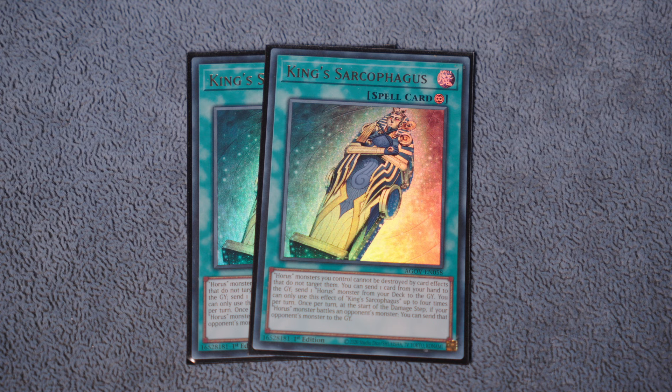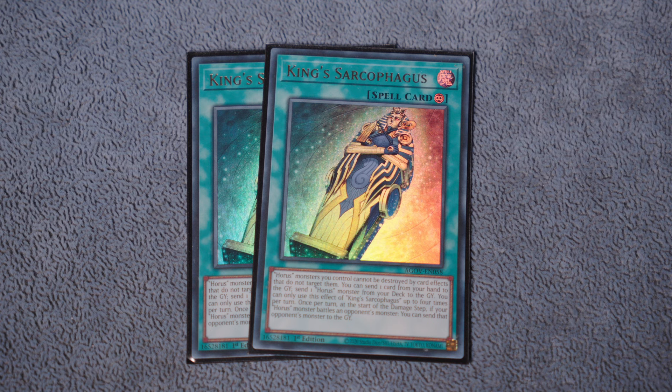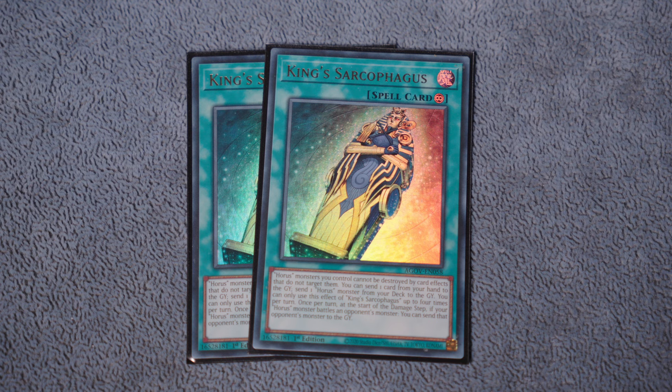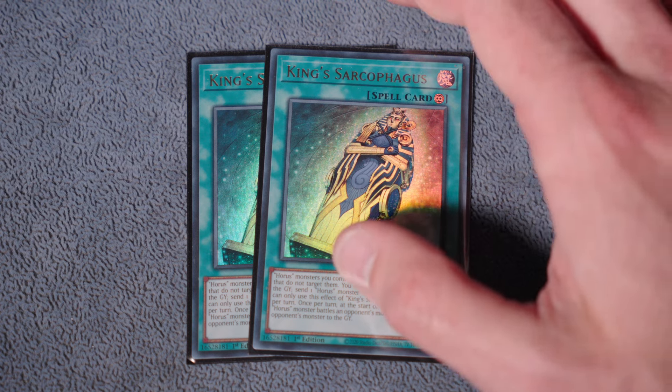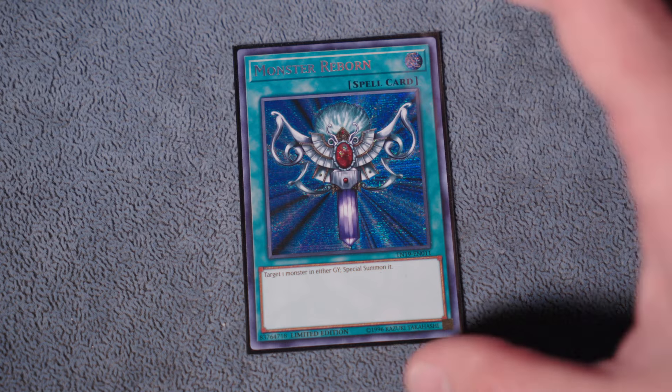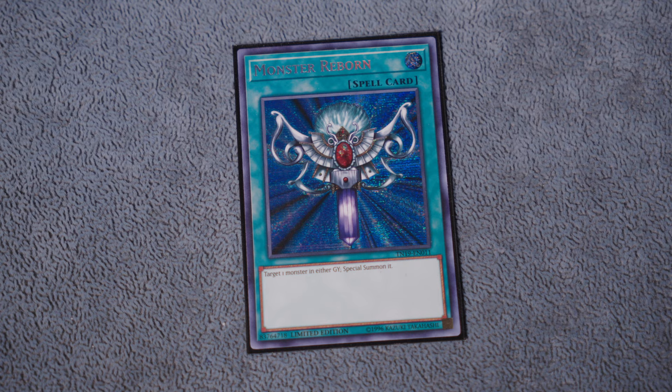Since we're playing the Horus monsters, we play two copies of King Sarcophagus. This is a small Horus package - it's the better way. I think I made a mistake back in the day when I did the bigger Horus package in the Orcust build - it was not the way. We always want to keep it as slim and cut down as possible to avoid bricking, so the two and the four is enough for me. Next: the mandatory one copy of Ghost Trick.